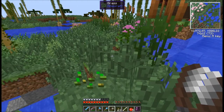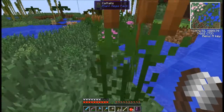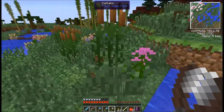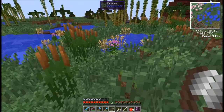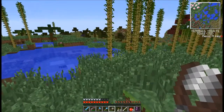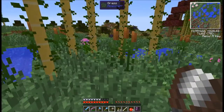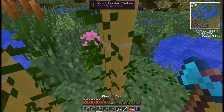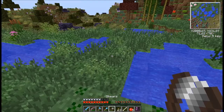The grass is so high that I can't actually see where I'm going. What's this? Swamp milkweed — okay, let's pick that one. That's kind of pretty too. So this is actually the same biome that was our original spawn.